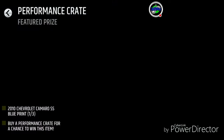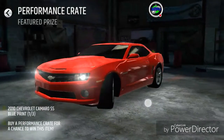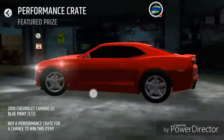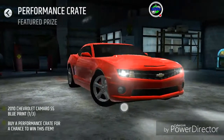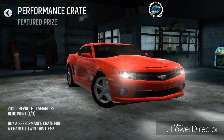...2010 Chevy Camaro SS. Here it is on your screen, guys — beautiful car. This car is not available in the showroom; it's what they would call a vaulted car, and it's available to us for free. All you have to do is claim three blueprints, and you get two every day.